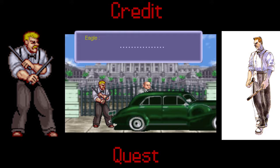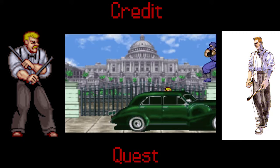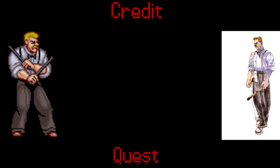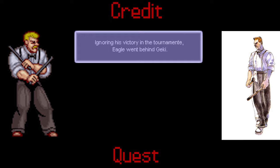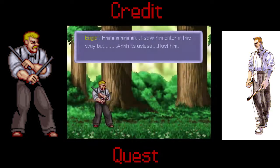Is that Gorbachev? During the World Warrior Tournament, Eagle found that the man who attacked the Prime Minister two years ago was a ninja named Geki. Ignoring his victory in the Tournament, Eagle went after Geki. He saw him enter in a wave, but lost track.